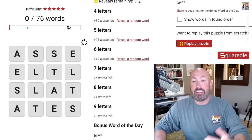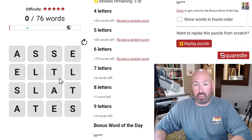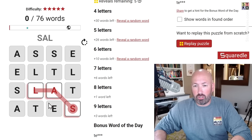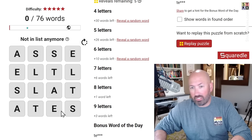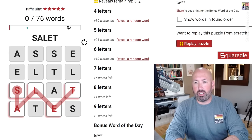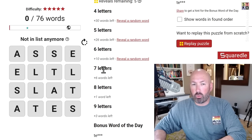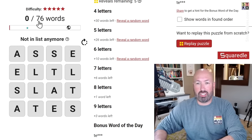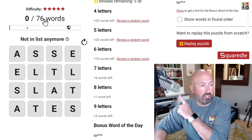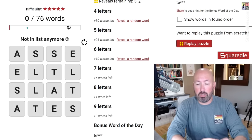Those are two words we're going to start with. If you're not familiar with Squaredle, it's like a word search and we just have to find all the words in the grid. We can click and drag, or we can type and do it that way with the keyboard. We've got a list of how many words are of which length, and we'll get some extra hints once we've got enough words in there. We can also get bonus words — there's a bonus word of the day.